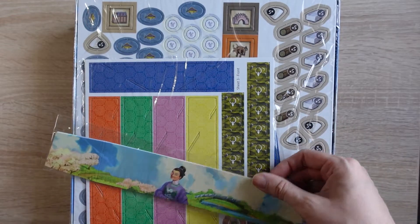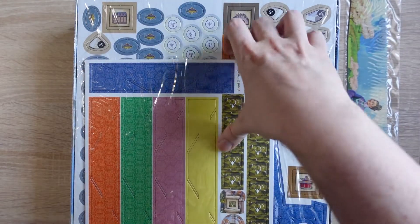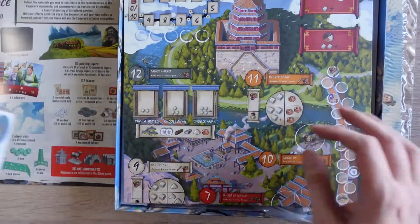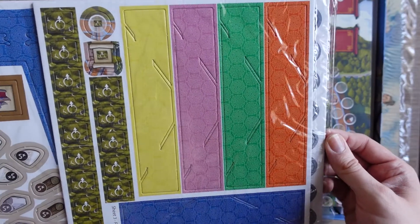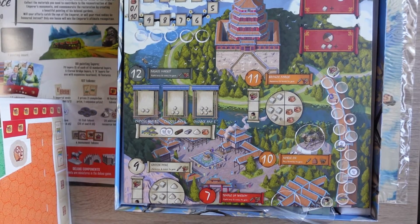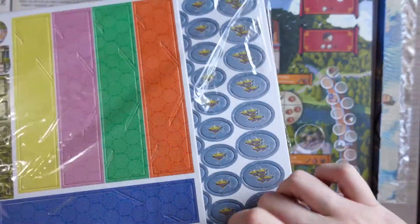We've got one dice screen — yep, that's that. We've got lots and lots of punchables, so let's take all these out. It's very rare that you get all of the cardboard punch-outs in a plastic bag like that. I guess that's for ease of packing — and also to make sure that if any of them fall out you don't lose them.